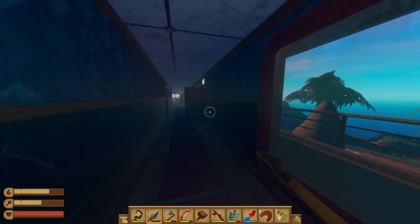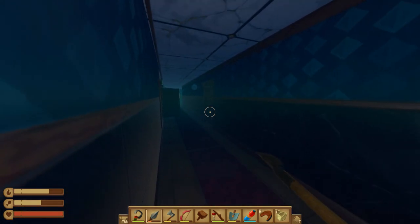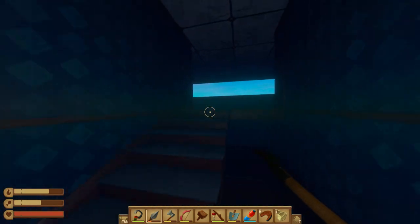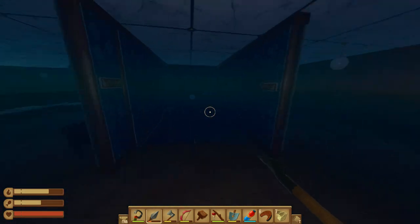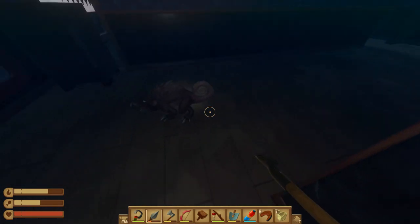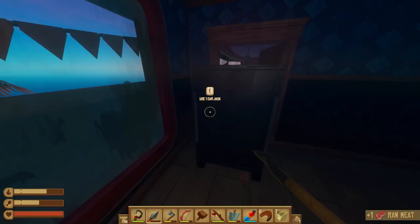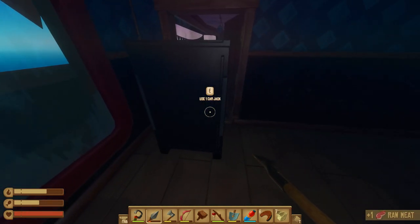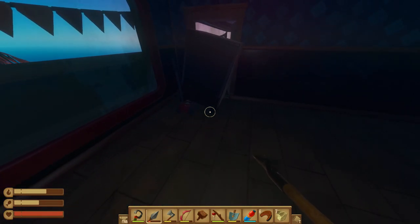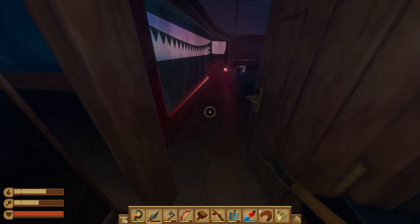There's a supply closet that won't let us open. I think we've explored this entire floor. There's a set of stairs — we can go up. That door still requires a key card which we don't have yet. On the next floor — the carjack can be used right here to move this big safe or refrigerator out of the way. Timber! Now we can go in here.